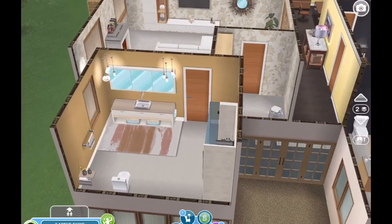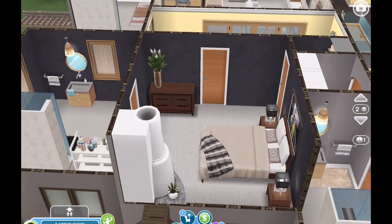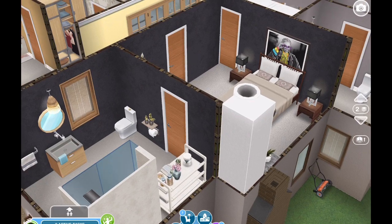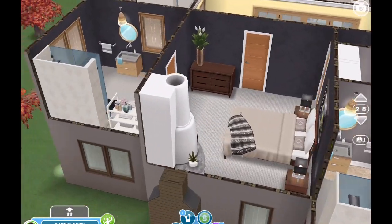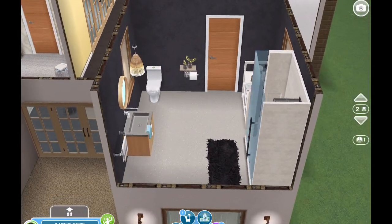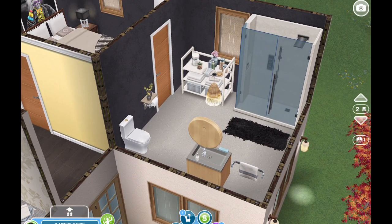Across the hallway you have another bedroom — this is the third bedroom of the house. I put the beautiful painting over the bed there, made it a darker wallpaper kind of contrasting with the rest of the upstairs, and brought that same color into another full bath. So it has its own en suite as well.